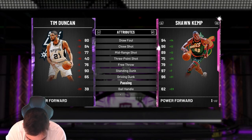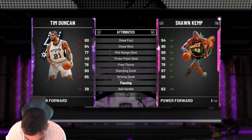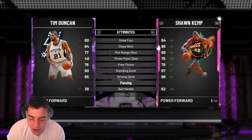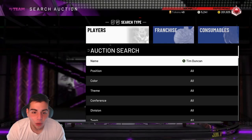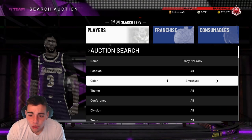We got Luka Doncic prime MVP and current Kristaps — goes to a Ruby Kristaps, that's not great. We got Amethyst Devontae Graham and Sapphire PJ Washington — that is an amazing one. Devontae Graham dropped 15 assists last night, had a great game. Such a good duo. Tracy McGrady and Vince Carter spotlight duo — Diamond Vince Carter in that method. We got a Tracy McGrady and Vince Carter duo, probably one of the best duos ever.